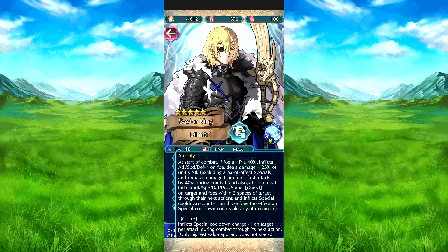At the start of combat, inflicts minus 7 by foe's first attack at 40% during combat. And then also at the end of combat, inflicts Attack, Speed, Defense minus 6, and guard on that target, and foes in the free space of that target for next action, and inflicts cooldown charge plus 1 on those foes. Doesn't affect them if they have maximum cooldown control value already. And guard inflicts cooldown charge minus 1 on that target for that target's attack in combat for next action.